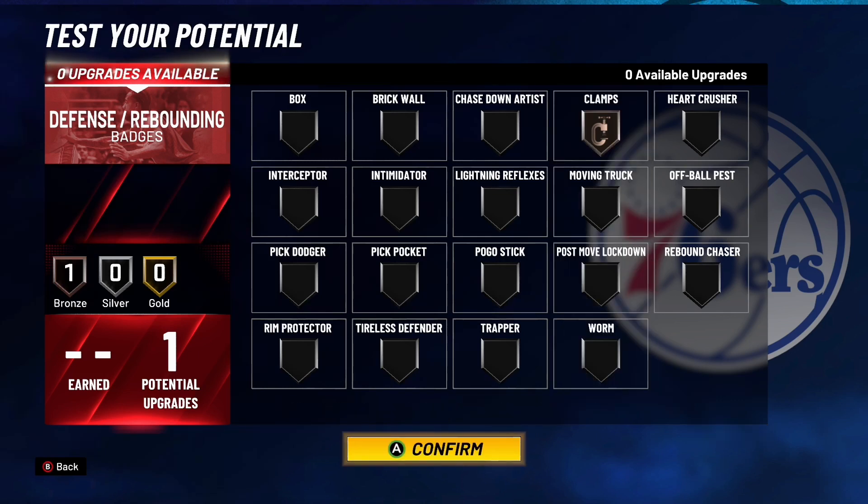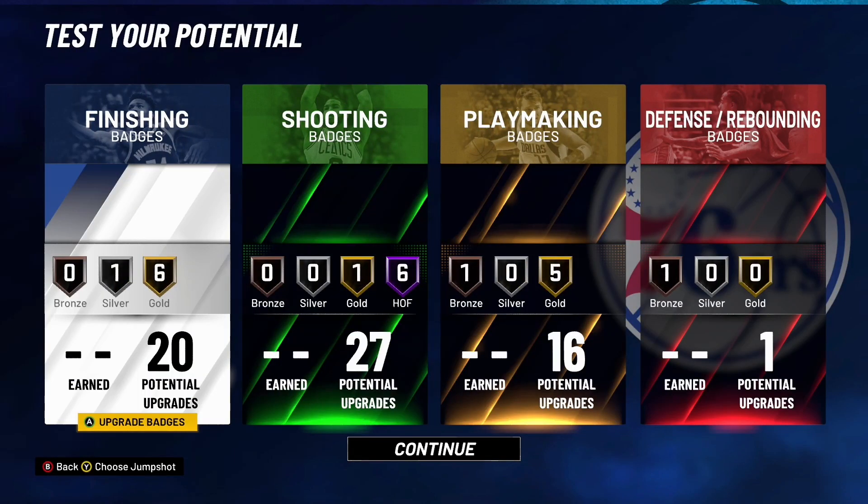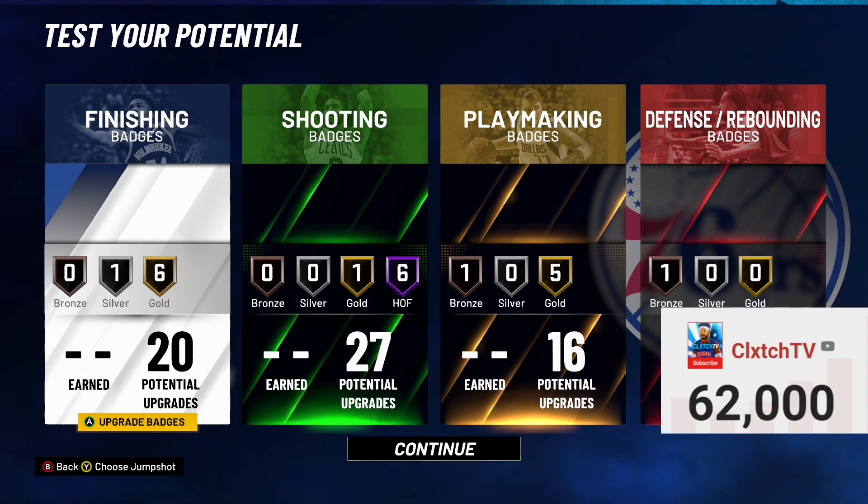That's the new 64-badge Shooting Guard build in NBA 2K21. I hope you enjoyed this video — make sure you hit the Like button and Subscribe. With this video, we've completed the series covering the most badges for every single position in NBA 2K21. If you haven't seen the Point Guard, Small Forward, Power Forward, and Center videos, make sure you check those out. Let me know what you want to see next — I'm probably going to bring back the Top 3 Best Build Series for every position. Let me know in the comments, give this a thumbs up, hit subscribe if you're new, and turn on notifications. Until next time — Clutch Show.